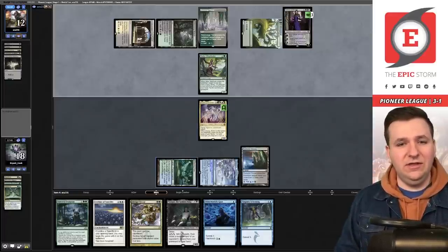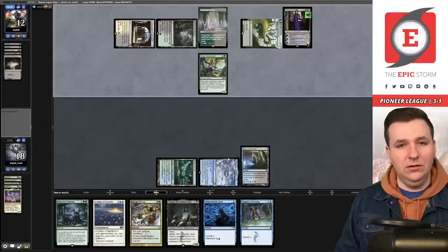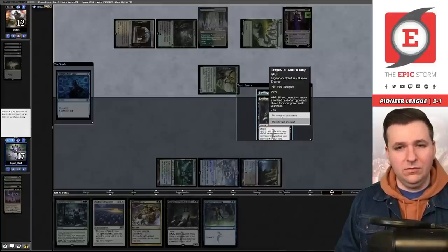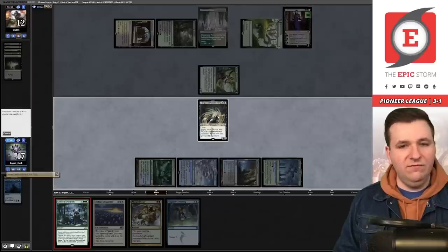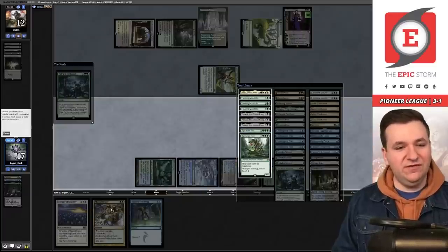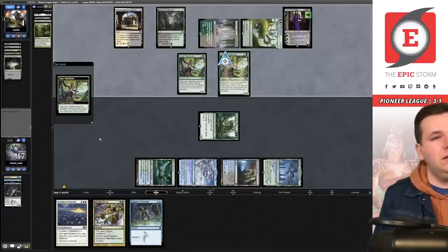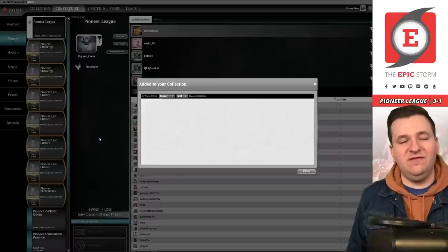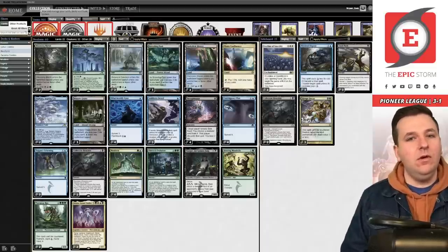They play a Path then Liliana of the Veil — she gets Atraxa. We have Abrupt Decay for Liliana though. We Neoform again — milling the Leyline, keeping Tasigur on top. We play Besiege You, then Tasigur, then Evolution. We get Tyrannax Rex — attack and say this thing will kill you. We back it up with Abrupt Decay. They hit Satyr Wayfinder into Parhelion, but with no land five, Grease Fang can't activate. They concede. 4-1 final record.